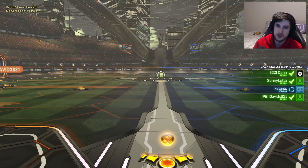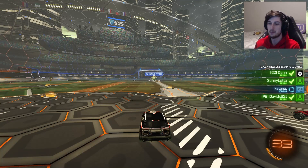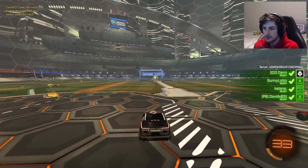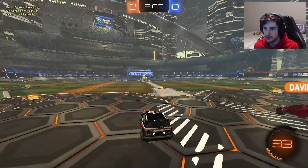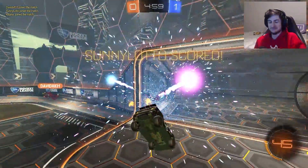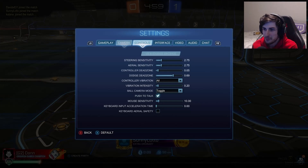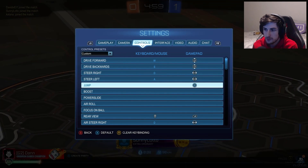All right, this time we got jump, boost, air roll, drift, and ball cam all unbound. Looks like we're starting. What is this? This is ball cam — yeah, there's no arrows. This is ball cam. I can't really go for this, teammate. I hope you stay in. Let's bind jump or boost — which one? I'm gonna try jump just in case for kickoffs.